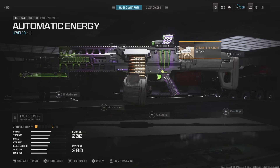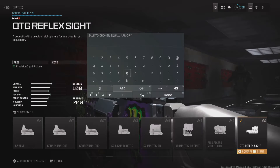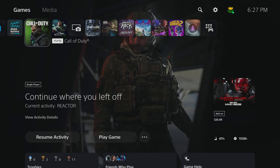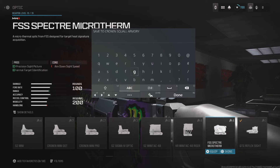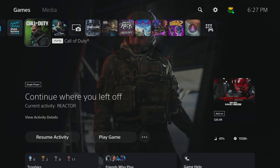Now press L2 and X at the same time to bring the save menu into optics, and just keep trying until it works. Then you will want to move over to a different optic, so hold the PlayStation button to minimize the game. Then go back into the game and quickly press the left or right arrow button to move over to a different attachment. This can take a bit of practice to get the timing right, but just keep trying.